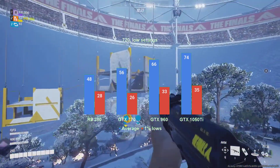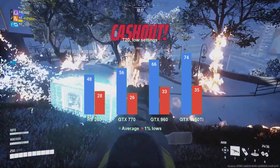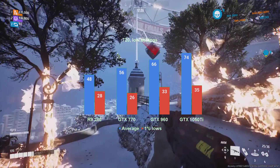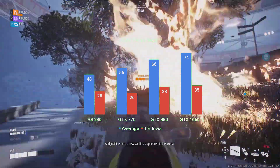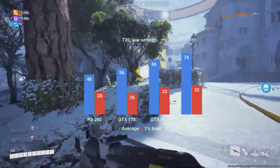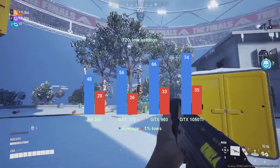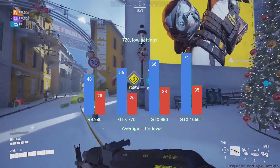The 720p results are both disappointing and intriguing for both the GTX 770 and the R9 280. As expected, the Nvidia card still leads the Radeon by 8fps on average. Quite unexpectedly, though, neither their averages nor their 1% lows improved. Judging by these two cards alone, one might cry CPU bottleneck, but we already saw better fps at 1600x900 for the more modern cards — so what is happening here? Speaking of the two modern-ish cards, both perform better, with the 1050 Ti having a higher jump in performance, averaging 74fps — that is 11 more than the 900p results. The GTX 960 averaged 5fps more, at 66fps. The 1% lows, however, stayed more or less the same. The CPU is starting to struggle.